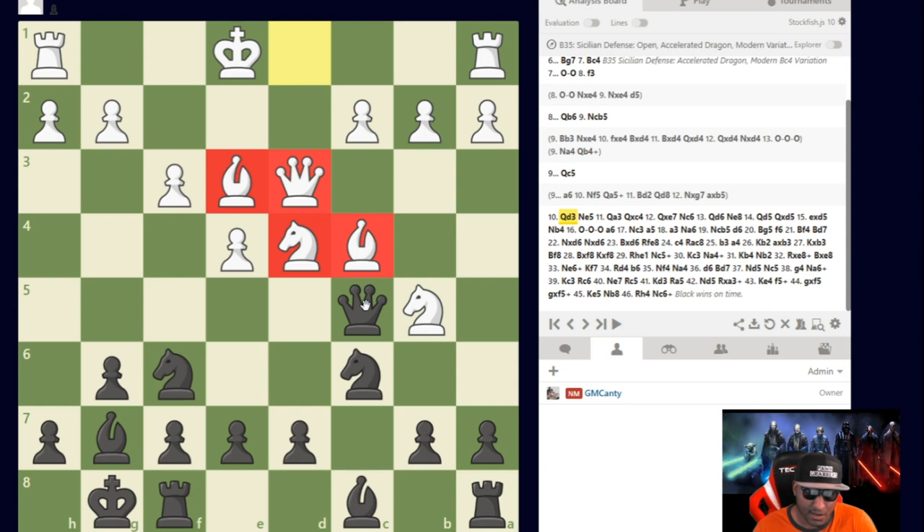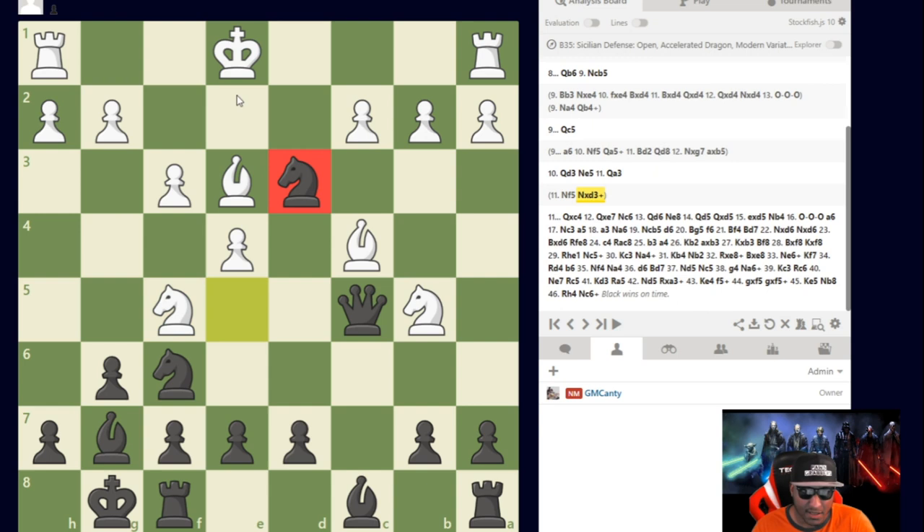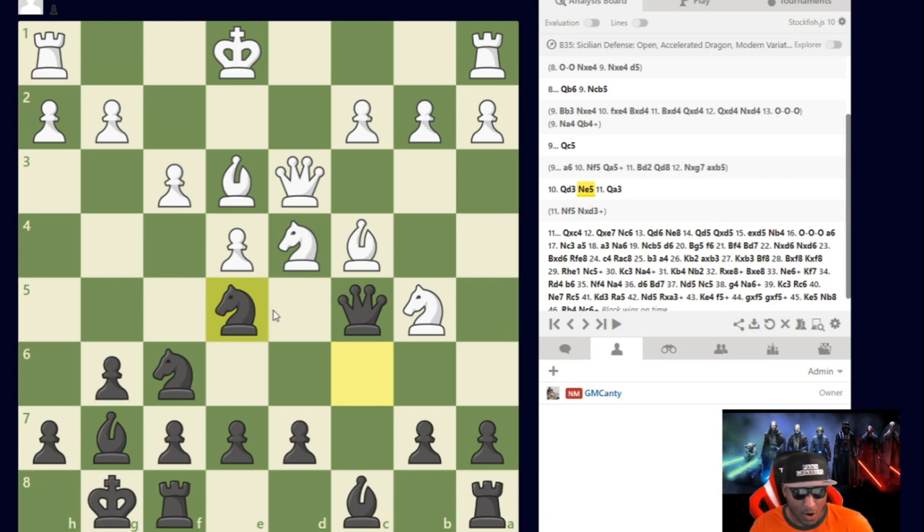If you said Ne5, you are 100% correct. I'm actually threatening to take his queen with check via a discovery — Knight takes d3 with check, and he's immediately losing. I'm also threatening this bishop twice with the queen. At this point I was like, this is already over. Black scores a big win there. He plays Queen to a3.